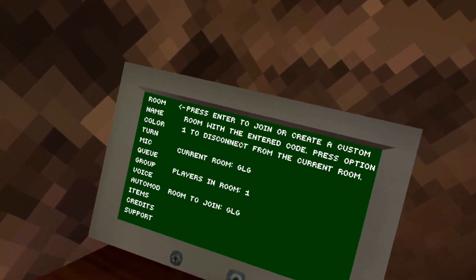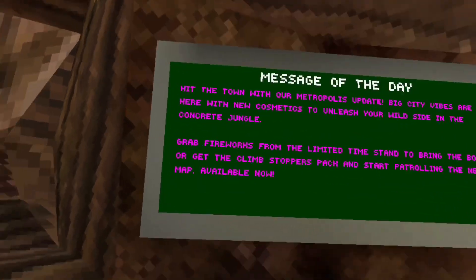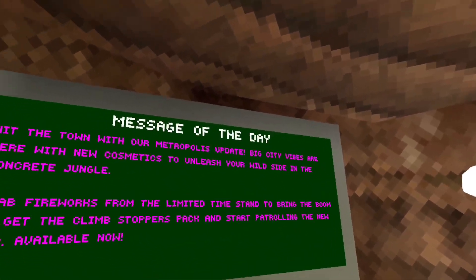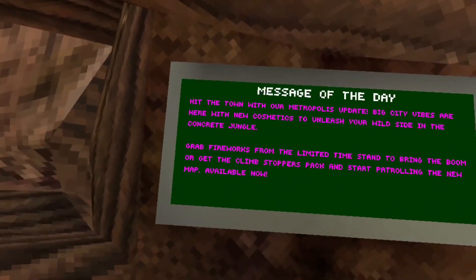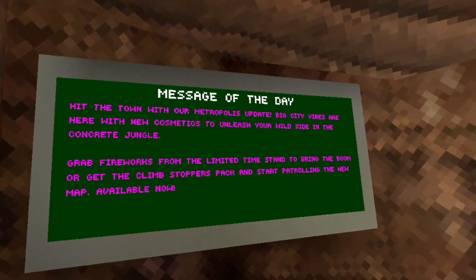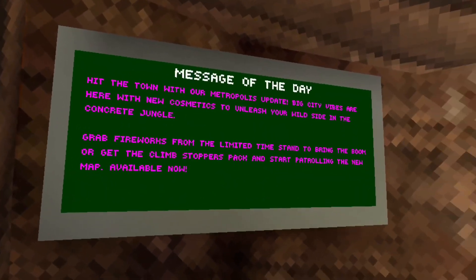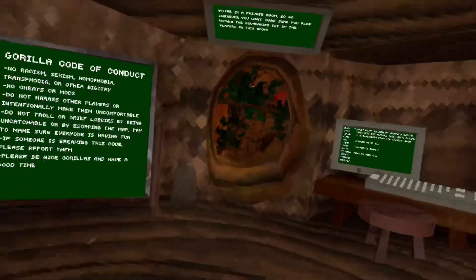Hey everyone, this is a new Gorilla Tag update and as usual we're in code GLG making a video on it. Let's go read the message of the day. It says: hit the town with our Metropolis update — big city vibes are here with new cosmetics to unleash your wild side in the concrete jungle. Grab fireworks from the limited time stand to bring the boom, or get the Climb Stoppers pack and start patrolling the new map, available now.